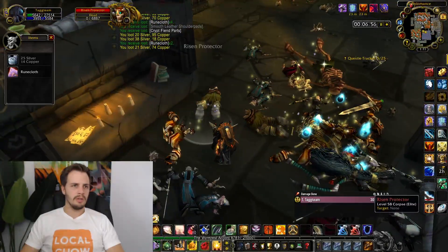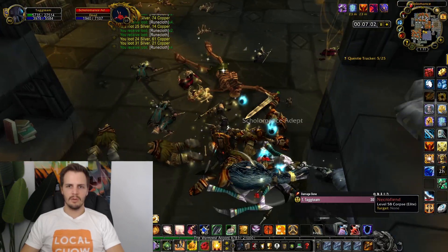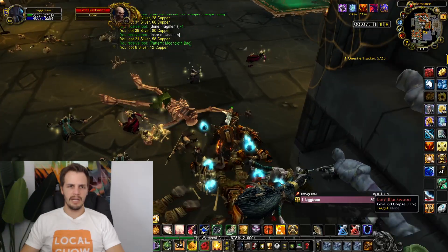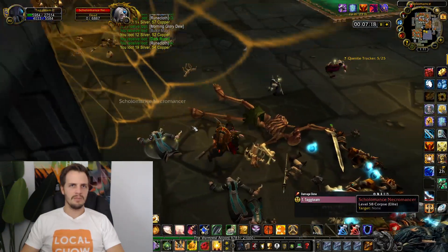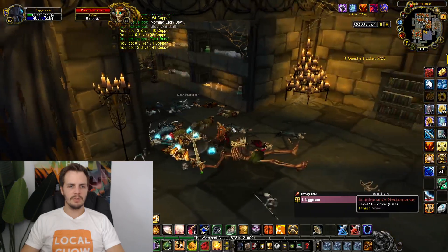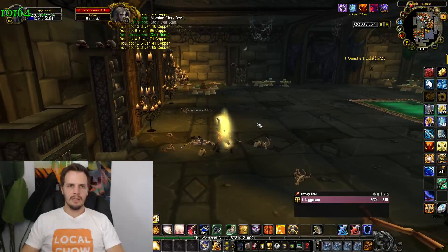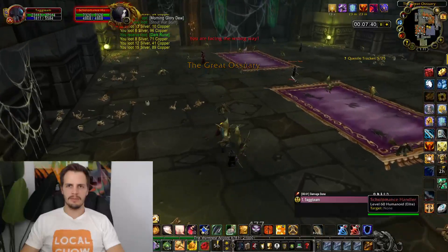The things that are big here: the BOE blues, the higher item level makes it easy to vendor trash for quite a bit of gold. Dark runes are another big one — they'll sometimes sell for 5 or 6 gold apiece; I usually sell mine for 3 gold to make sure they sell fast. And then recipes — I just picked up a Mooncloth Bag recipe, which sells for quite a bit. When all of those things add up, it ends up being an absolutely insane gold run.